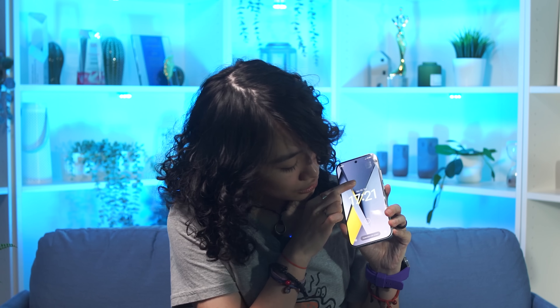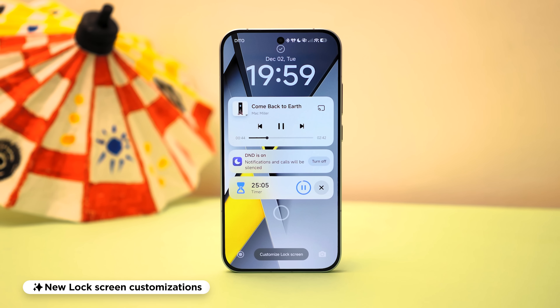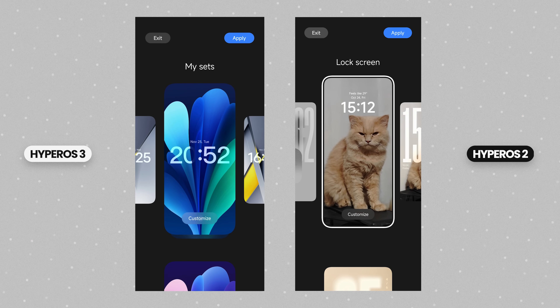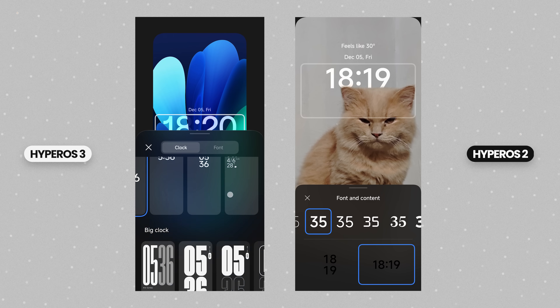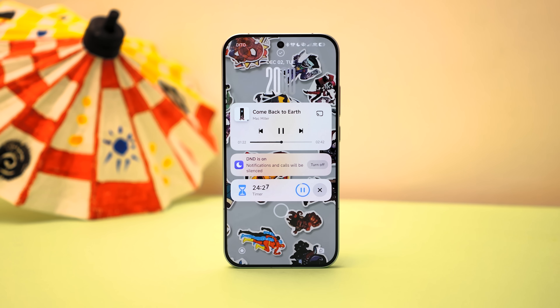Going back to the lock screen, a customization panel pops up by long pressing on an empty space. There's not a lot of change here except for a few new wallpapers and more flexible customization options. Unlike before, all clock styles are now found in one place, so this definitely makes it easier to experiment with different looks. They also kept the ability to save different setups, so thumbs up for that.